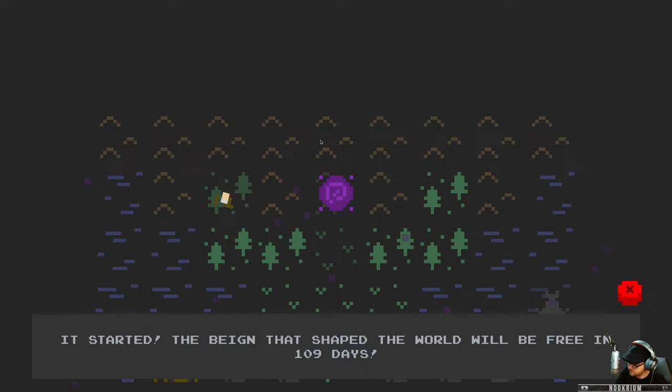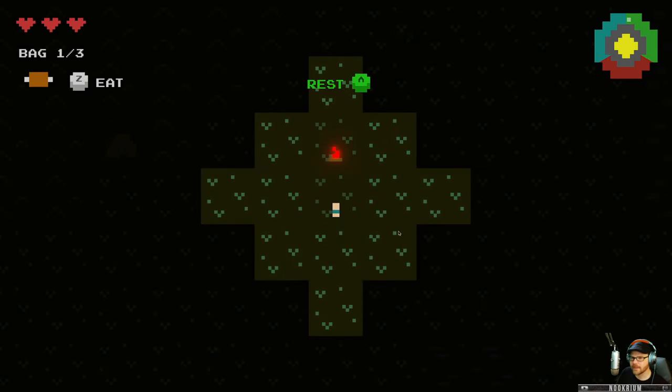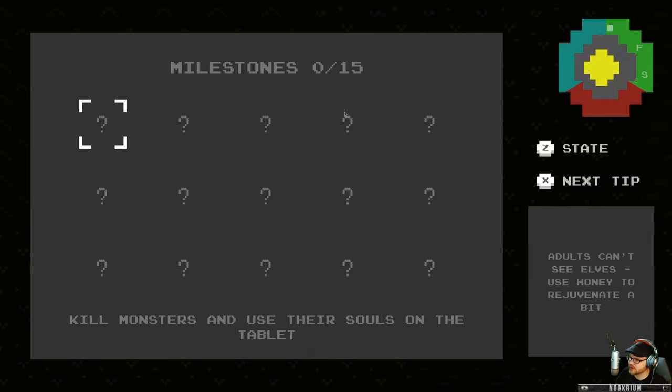It started. 'The bane that shaped the world will be free in 109 days.' Okay so I'm this little fella right here with all those pixels. I have three health. My bag can hold three things. Enter does it. So there's the map of the world, my goals and tips. My milestones are: number one, kill monsters, and use their souls on the tablet. So that should give you an idea what kind of game we're getting into here.